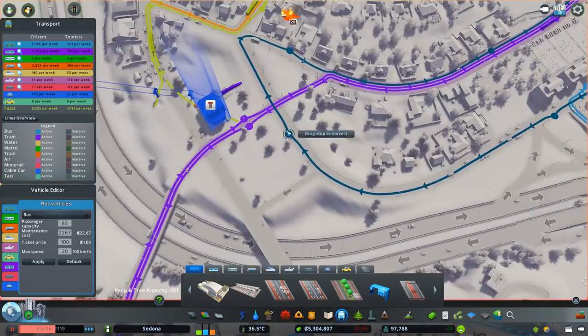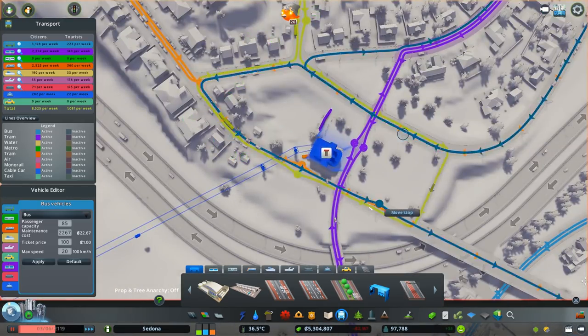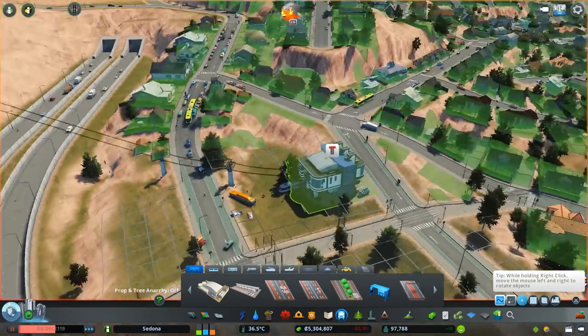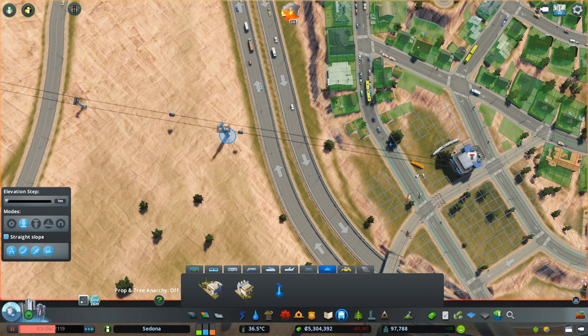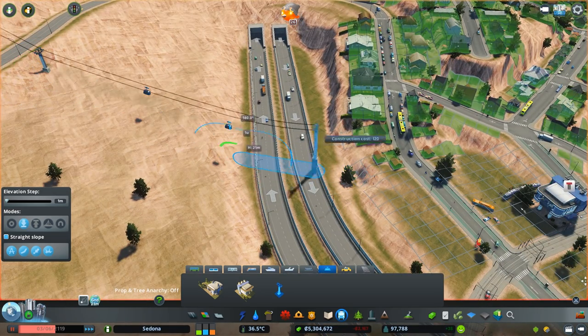I really wanted to create almost like a little shed or transit space. Ideally I wouldn't have any cars running through this area, but I needed it for road access. There's probably a better way to do it later on, but for now I just went with this layout — two roads on either side and the tram running through the middle. That's kind of how I worked it out in the end.